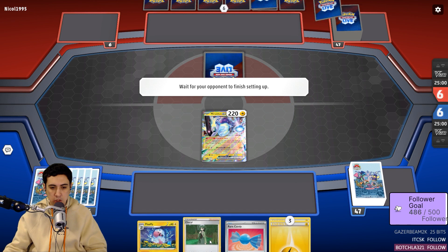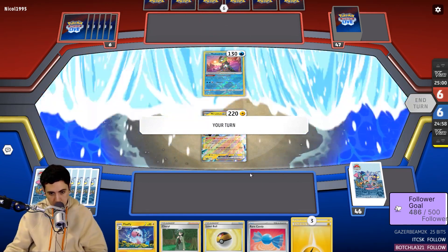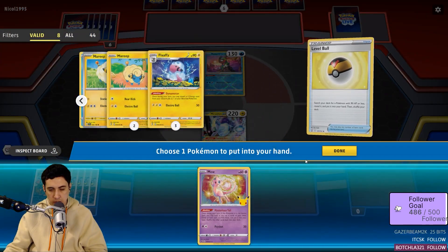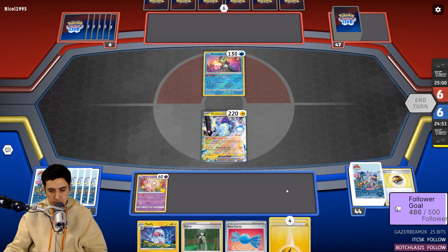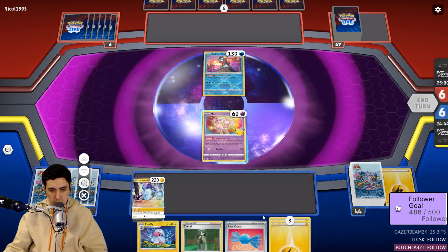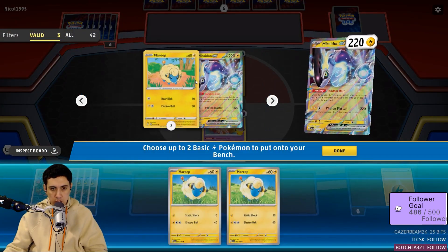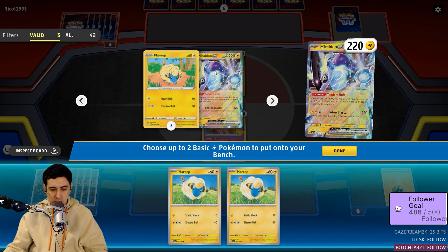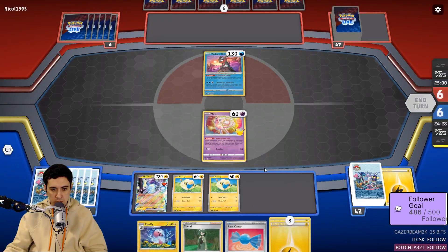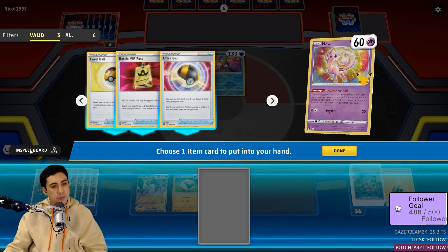This is not a great hand, and Cheryl showed up a little early to the party again. Alright, that's a bit better. We need Mew — if we're gonna have any chance of this working out, we need Mew. I should also use Tandem Unit first to thin the deck a little bit. I just want to go to Mareep. Do I have a Rare Candy though? That's interesting. Ultra Ball? I think I have to.